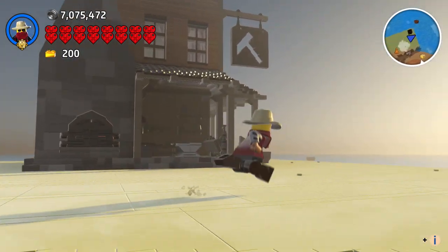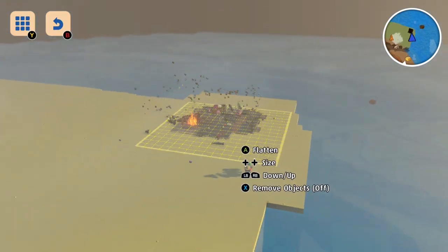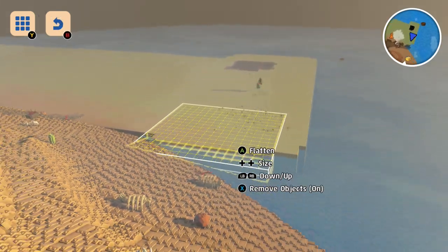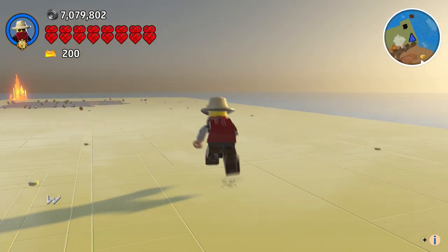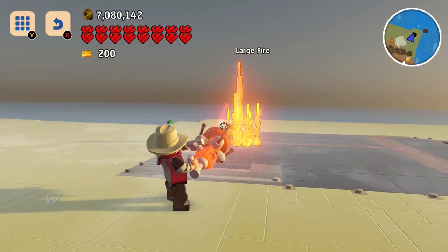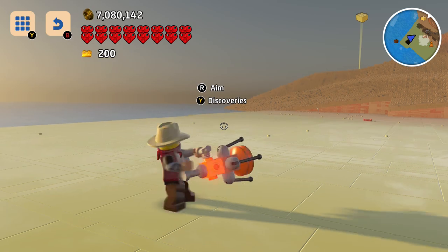So here we are — this looks like it's a blacksmith, and we actually need to tear it down because I didn't get to see some of it and I didn't face it in the direction I wanted to. I think that's my biggest issue. I can't put out that large fire. Let's go ahead and build another one.